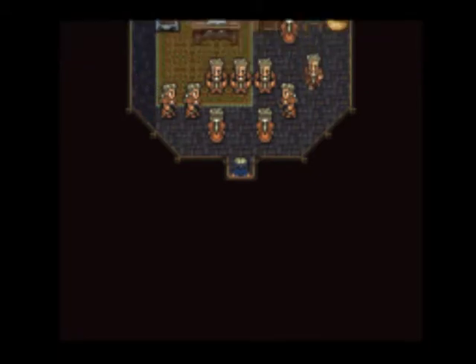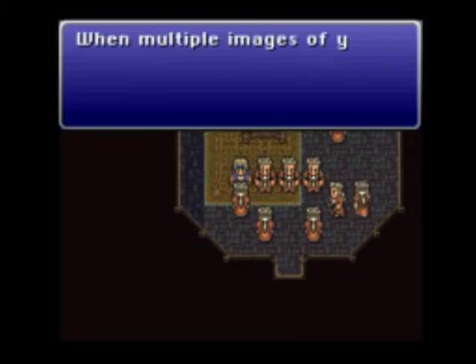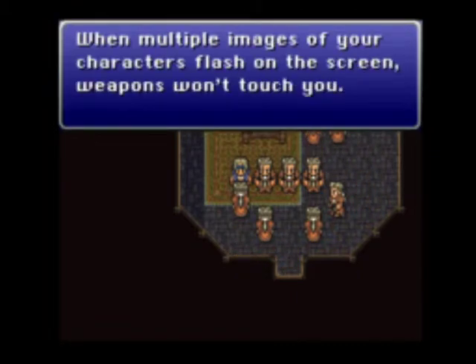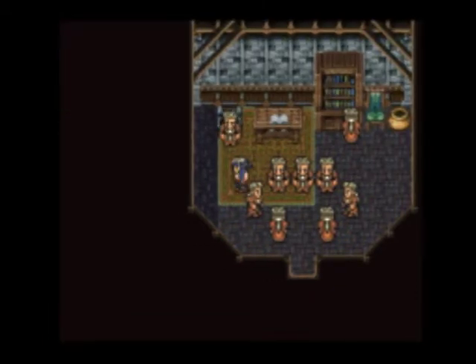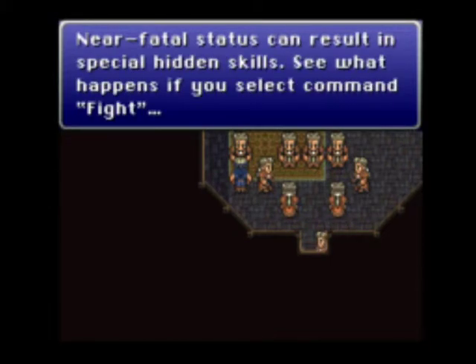Advanced battle tactics. When multiple images of your character flash on the screen, weapons won't touch you — because you're like shadowed. Near-fatal status can result in special hidden skills; see what happens if you use Fight. Each sword tech's sword has its own unique name. You'll gain more sword tech skills over time — I don't have sword tech. Use a curative spell or item on an undead creature for maximum damage. Life 3 automatically brings you back even if status is affected.